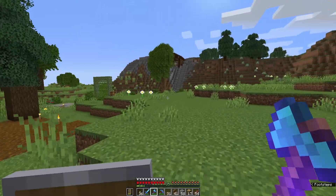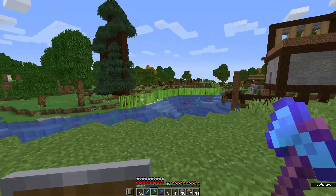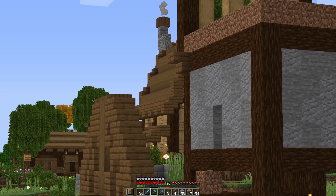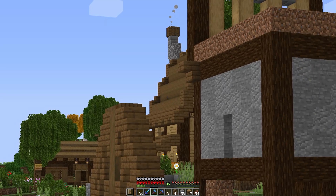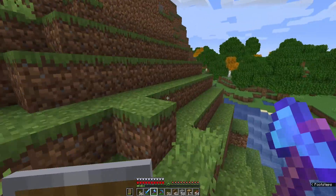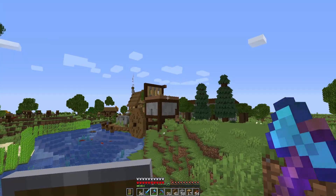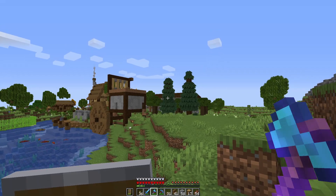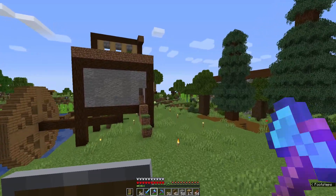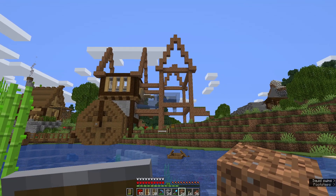I'm thinking probably something similar to what we had with the house over there. I might bring in stripped spruce and stripped dark oak along the top — there'll be three sections to the roof really. There'll be where the breeder is, the gap in the middle which I might leave flat with the archway in there, and then over this side I might match the roof up to that. I've got a lot of work to do off camera so I'm going to do a little bit of building and bring you back once I've made some more progress.